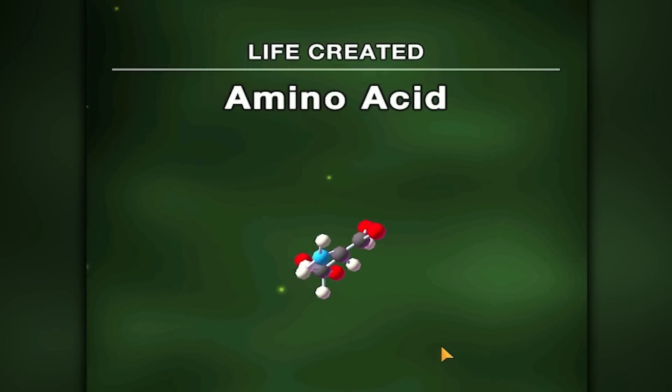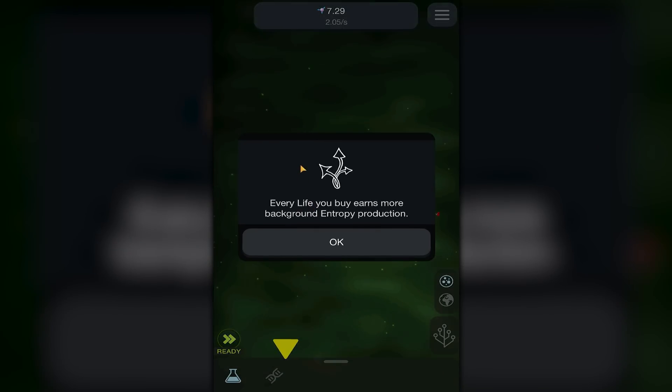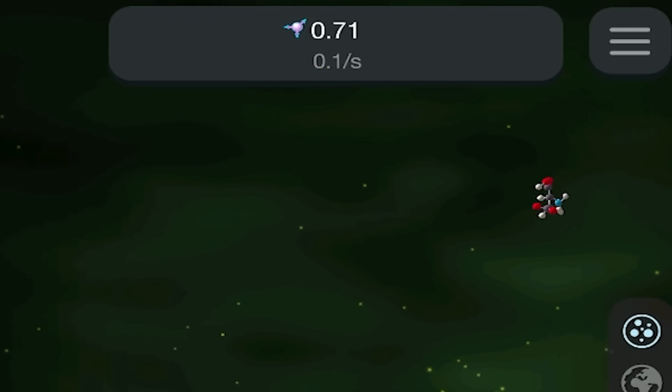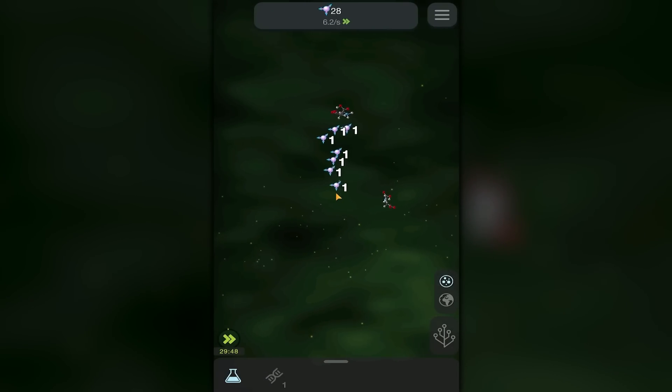Oh look, the cute little amino acid — we're gonna evolve you even better! Oh look, I don't know what that did but I just got some life, so that's cool. If I click down here I can buy more amino acids, and that should raise up the amount of entropy I get every second.